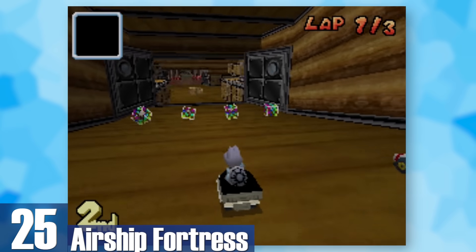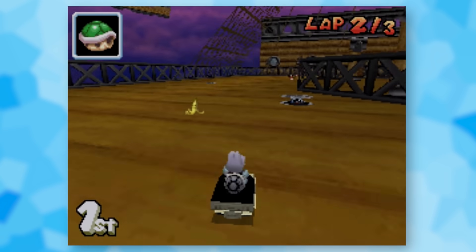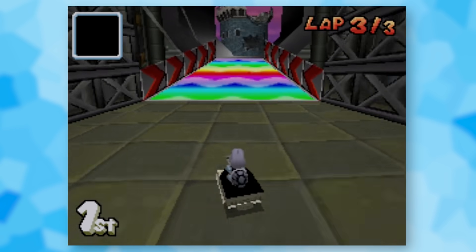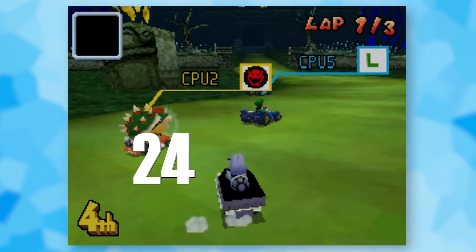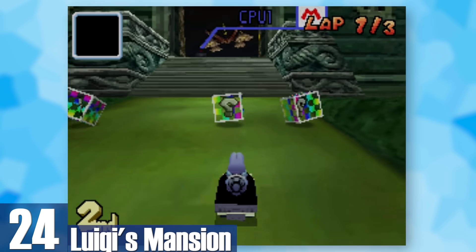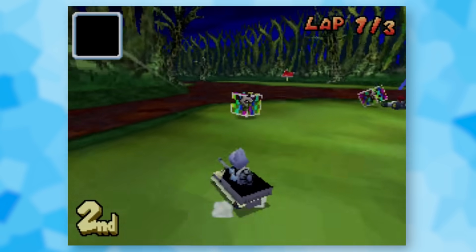25: Airship Fortress. Mario Bros. 3 airships are so infamous that they deserve their own track, and they've managed to nail the feel. You start on top avoiding Rocky Wrenches, then go inside with a bunch of fire bars, and are eventually launched into a partially destroyed castle to repeat the loop. 24: Luigi's Mansion. You drive through parts of the mansion filled with Boos and portrait ghosts, then step outside and are forced to drive through mud and moving trees.